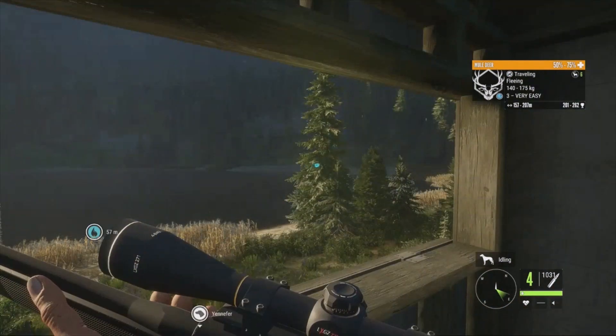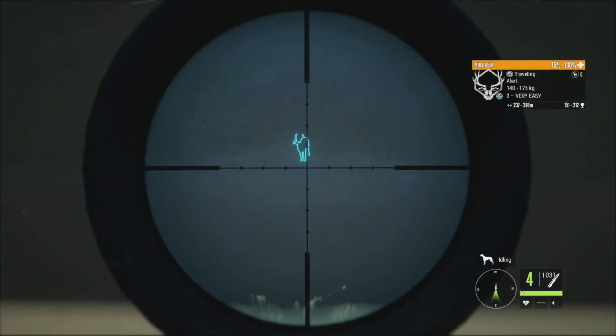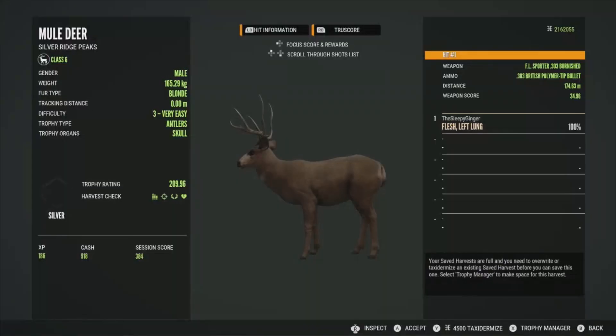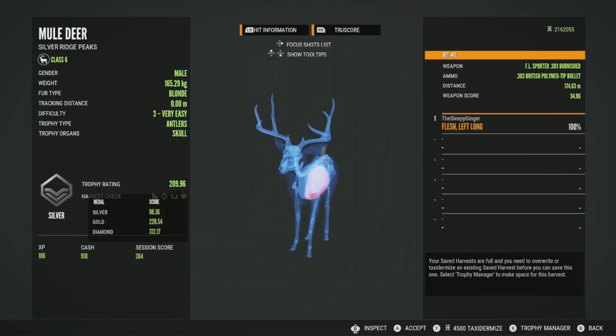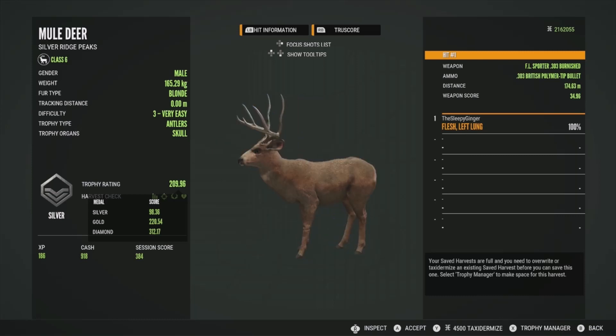50, 75 — he is going to go down. The others shouldn't spook; they're alert but not running. Let's go get our level 3. He'll be a silver at 209.96 — got him in the left lung, which was a fantastic shot. Gold is 220.54, so about 10-11 points below gold. We'll go ahead and accept him.